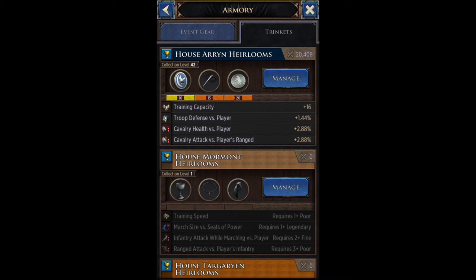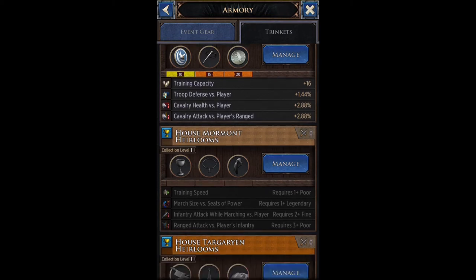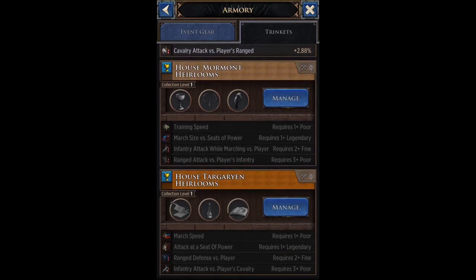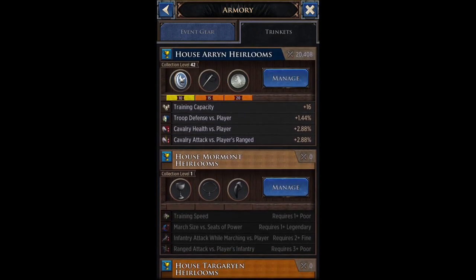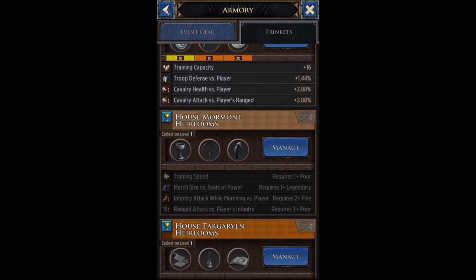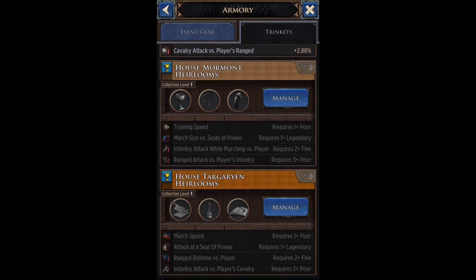To access it, go to your smithy, click 'Armory,' then click the trinket tab. You put in your pieces, meet the minimum requirements to unlock the bonuses, and those boosts are permanently applied to you. Each house focuses on different things: House Arryn is cavalry-focused, House Mormont covers infantry attack while marching, ranged attack, and some march speed, and House Targaryen covers attack at a seat of power, ranged defense, and infantry attack.